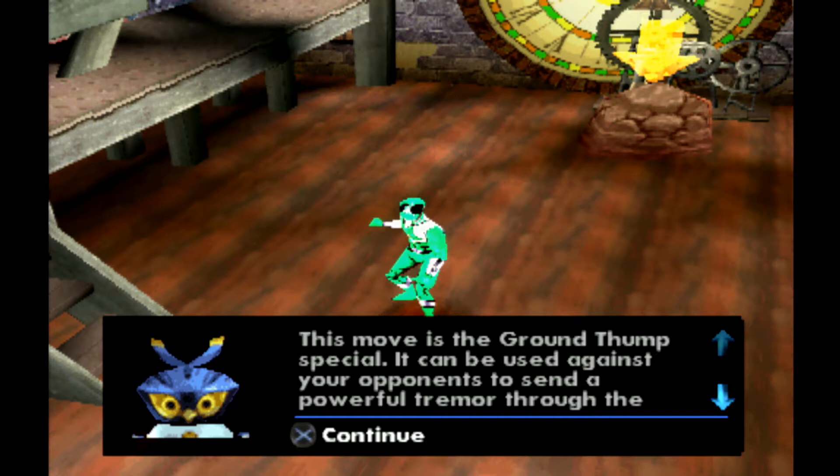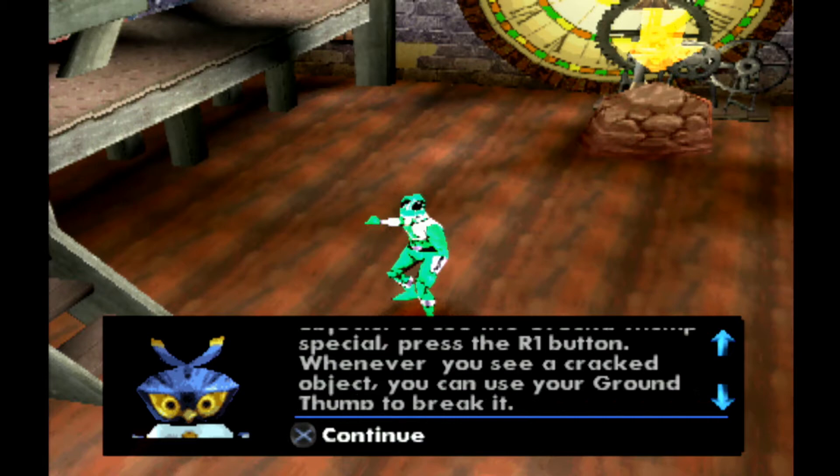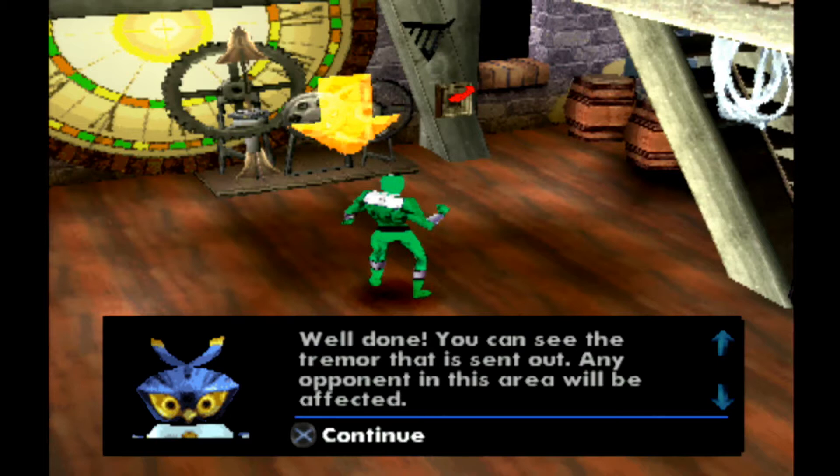This move is the Ground Thump Special. It can be used against your opponents to send a powerful tremor through the ground — it will also affect loose objects. To use the Ground Thump Special, press the R1 button. Whenever you see a cracked object, you can use your Ground Thump to break it. You can see the tremor that is sent out — any opponent in this area will be affected.